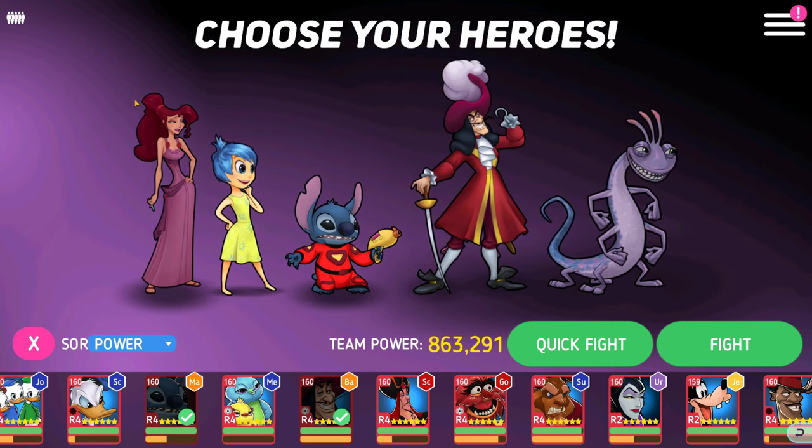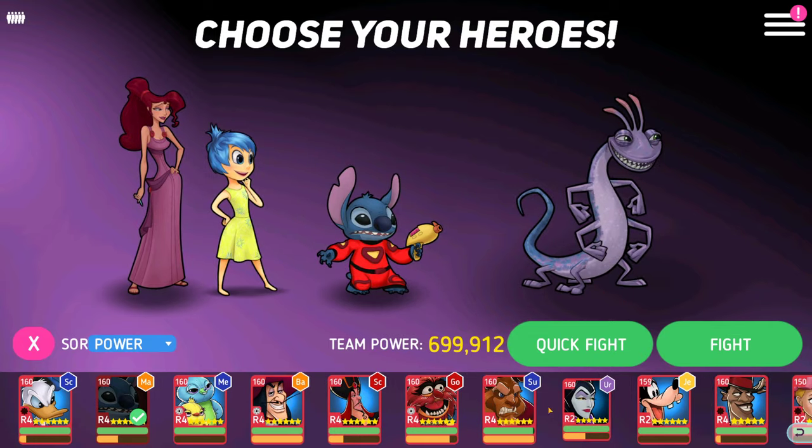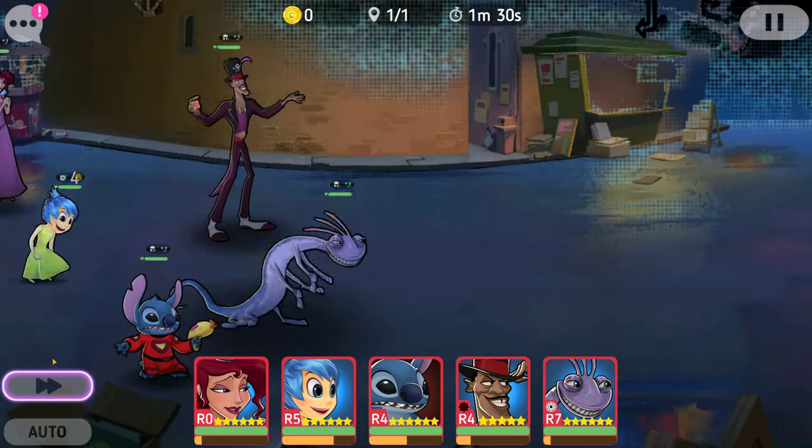I also have been slotting in some other characters. This is mostly the control slot — so two damage, healer, support, and then some control. Most of the time it's Captain Hook or Facilier. I'll just show this team so you get to see it.